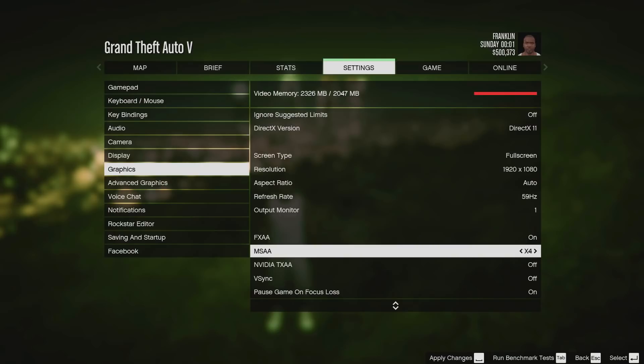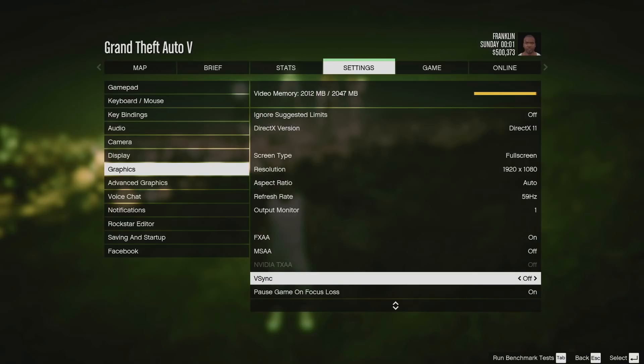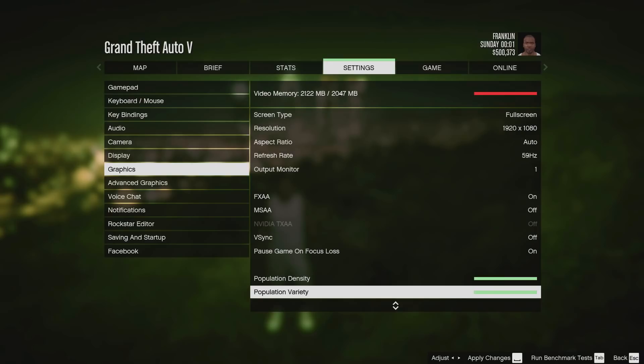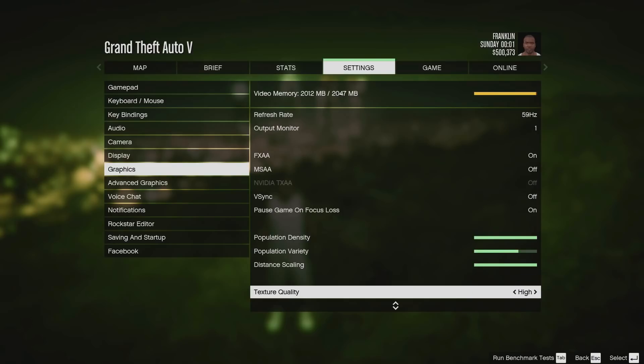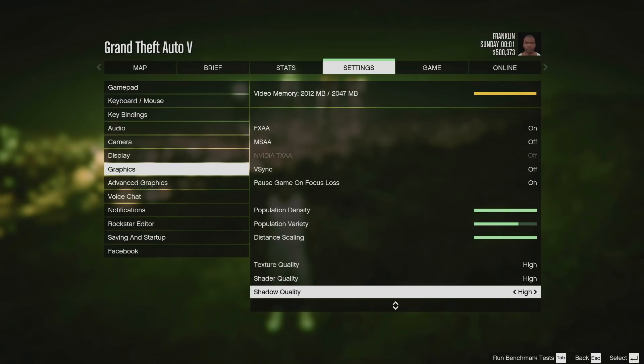I turned off VSync so I'm not limiting my frames. You can save some video memory by lowering the population variety. The population density and distance scaling don't have any impact on the VRAM. I wanted to play with high textures, but you can put it on normal, which will save you around 500MB of video memory.